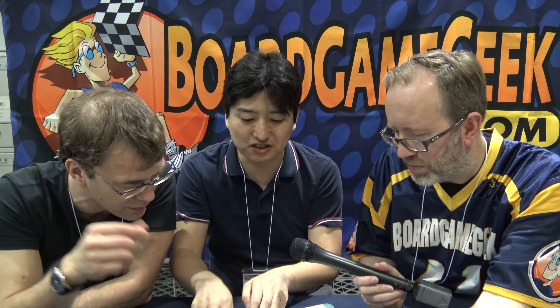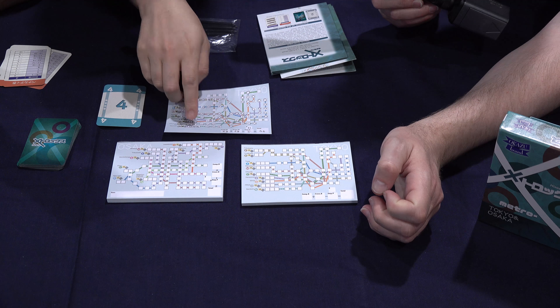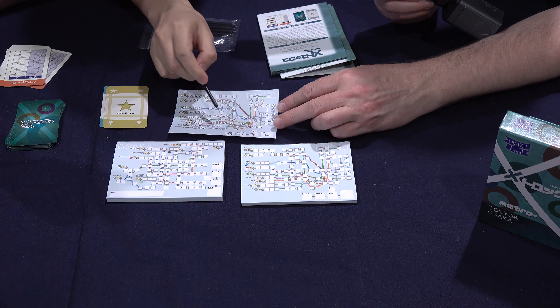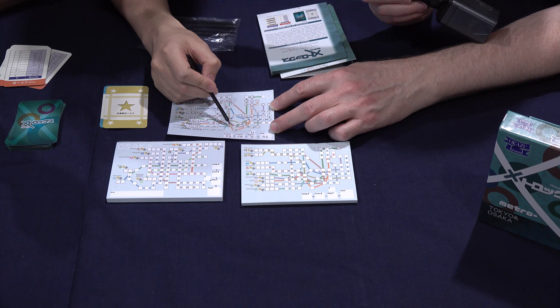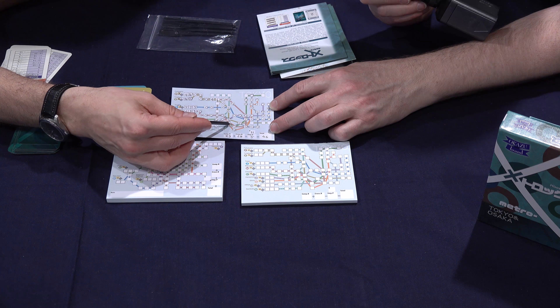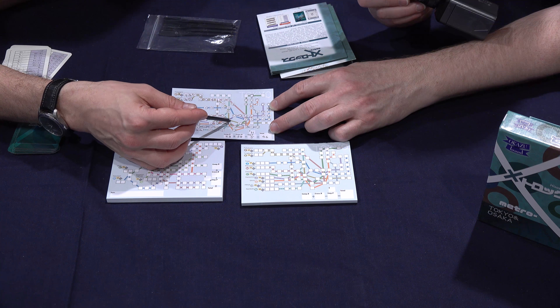You have a special rule called a star. If a star is drawn, you write a star in the starting position, and then you write a number in the next square. The number corresponds to how many lines are actually entering that point. So you can see this is a 10, because you have 1, 2, 3, 4, 5, 6, 7, 8, 9, 10 lines actually entering this spot.